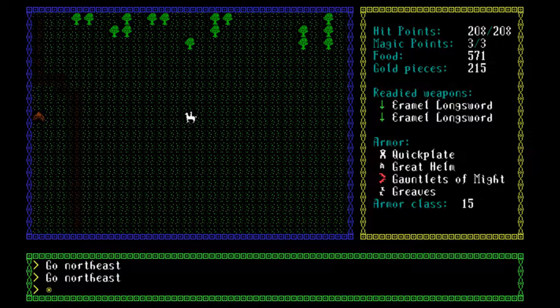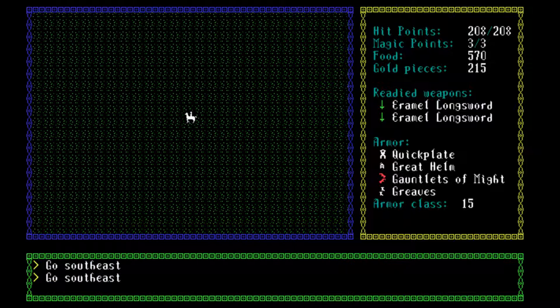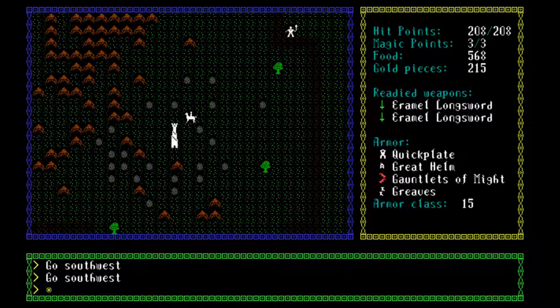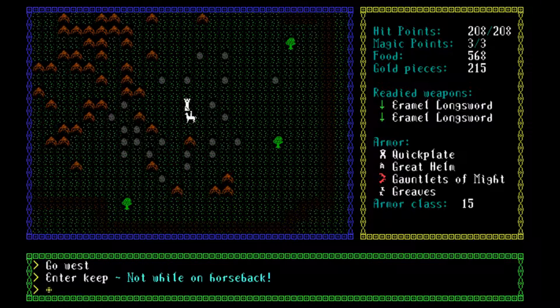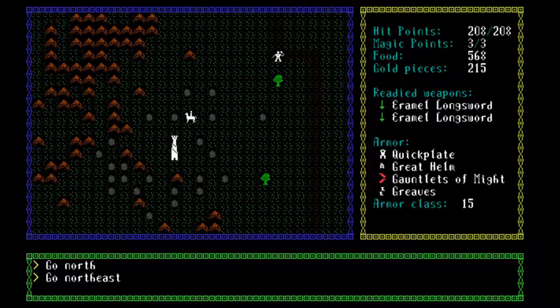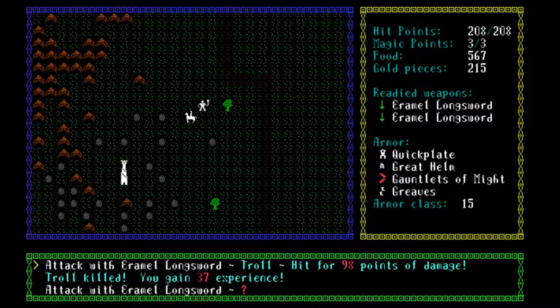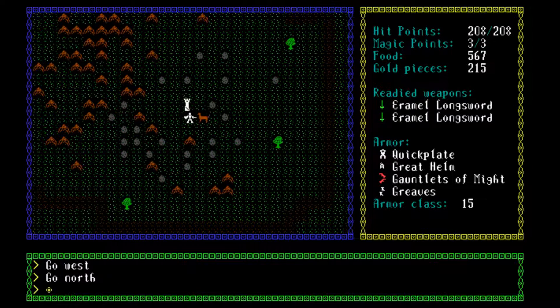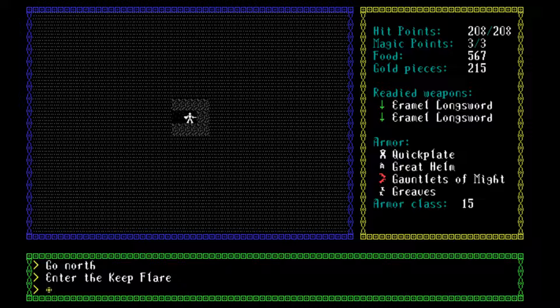60 Skeleton Geese — that is quite nice. There is another dungeon of sorts. Enter keep. Note while on horseback — let's kill that thing. Get the Charmed Mace. Dismount the horse and enter. This is Keep Flare, actually.